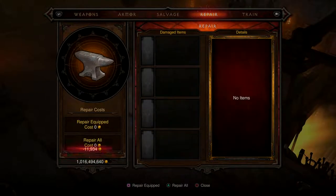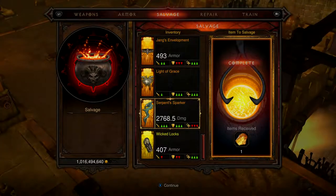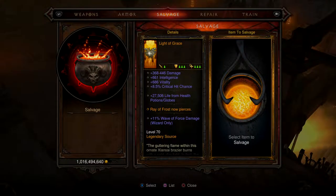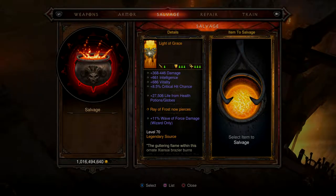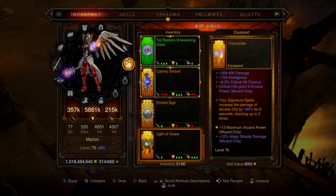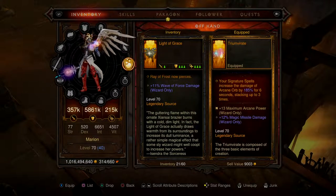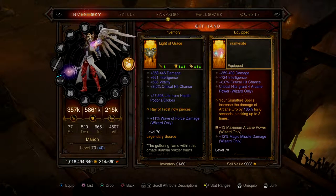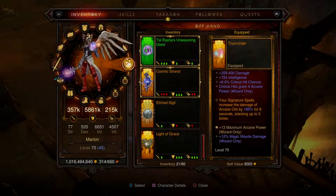It costs 10,000 to repair damage — damn. Is that an offhand thing? It's increasing everything on the offhand. Ray of Frost pierces. What I want to do is change a few things — put that on, go back and change that.